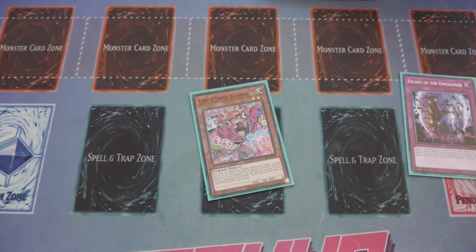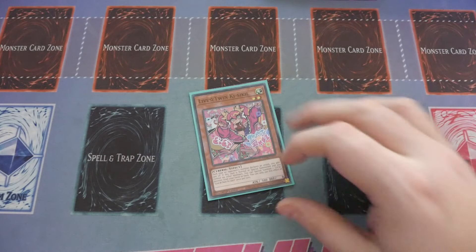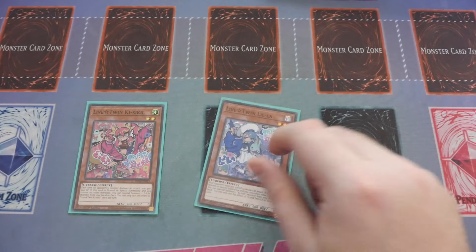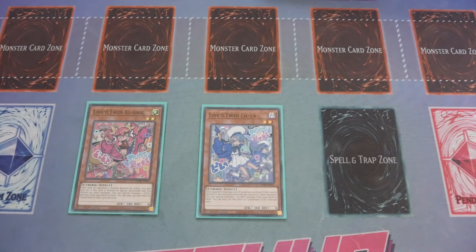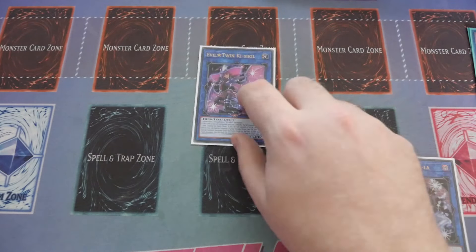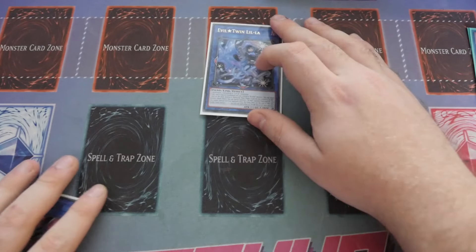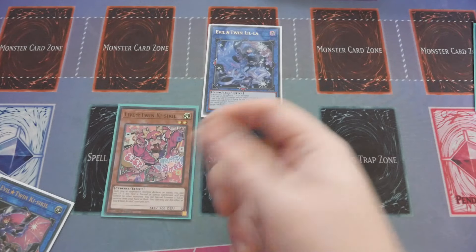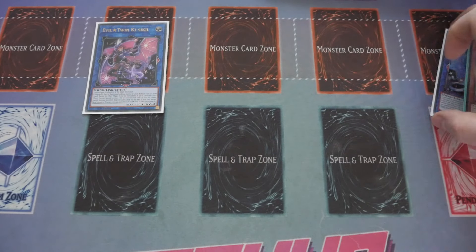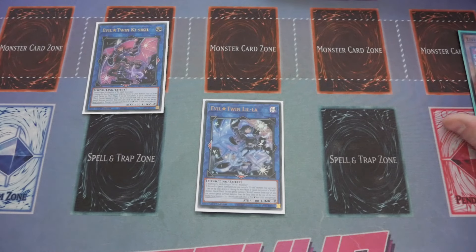One-card combo demo with Live Twin Kisakill. Normal summon Kisakill with no other monsters on the board — Kisakill summons Leela. Now decide: if you want the draw, link into Kisakill first; if you want the pop, link into Leela first. Going for Leela: Leela triggers her effect to bring back Kisakill from the graveyard, then use Kisakill and Leela to make your Evil Twin Kisakill monster. Use Kisakill's effect, bring back Leela, pop a card. That's the one-card combo — very simple and straightforward.